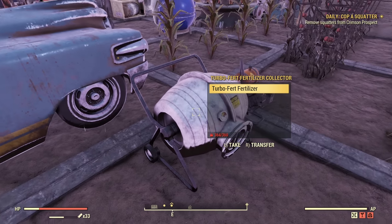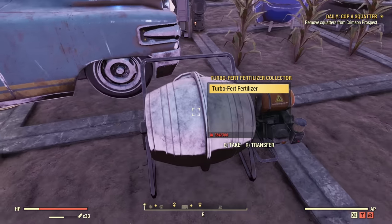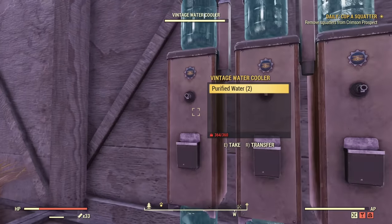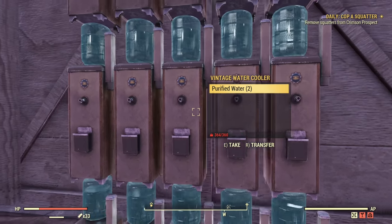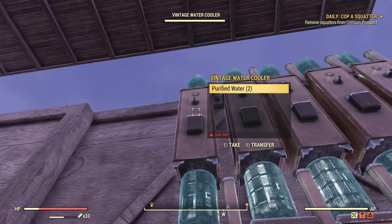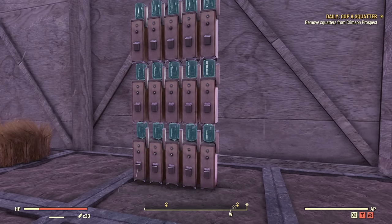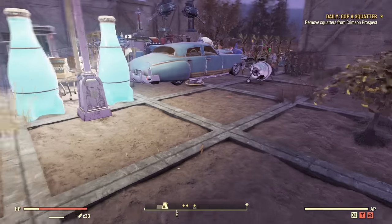There is a turboferted fertilizer collector — if you don't have this one it can be purchased with gold bullion from settlers. Very useful as I can replenish all the plants with one grenade. I also have a bunch of vintage water coolers as those do not require anything plugged in. I have three levels because three levels can be reached without jumping, so I can gather as much purified water as I need. Quite often there are daily or weekly challenges to gather purified water, so that's an additional bonus.